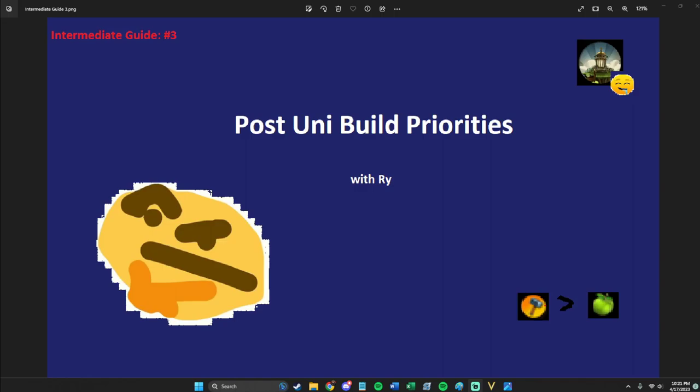Hey guys, it's Rai bringing you intermediate guide number three. In this video, we're going to be talking about post-uni build priorities. I think a lot of people watch my videos, feel confident, test it out, maybe practice their sim a good bit, feel really good, and then once they get past unis, they're really confused. That's totally fine. That's why I'm putting this in the intermediate guide, but these concepts are a very big mistake even for more experienced players in multiplayer lobbies.